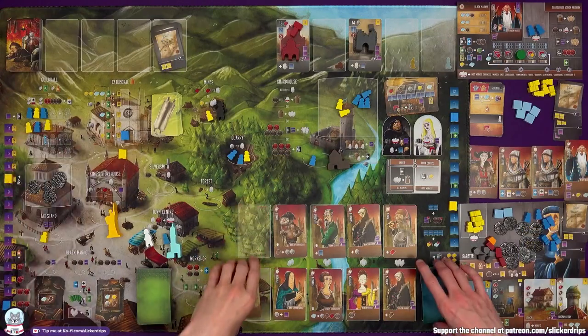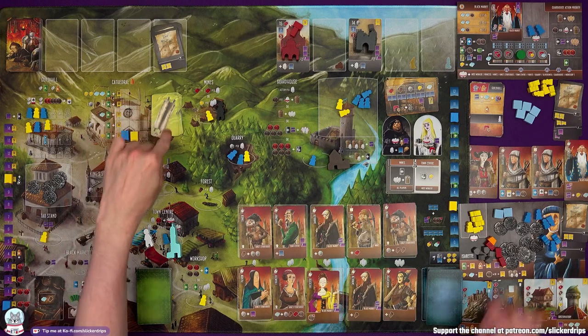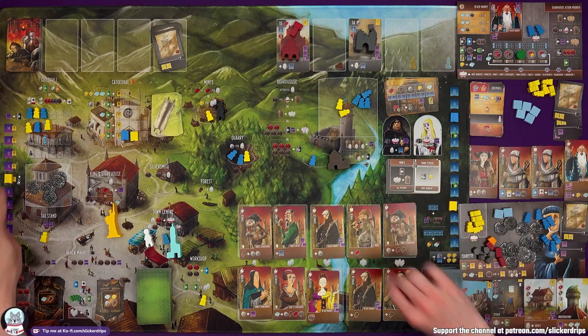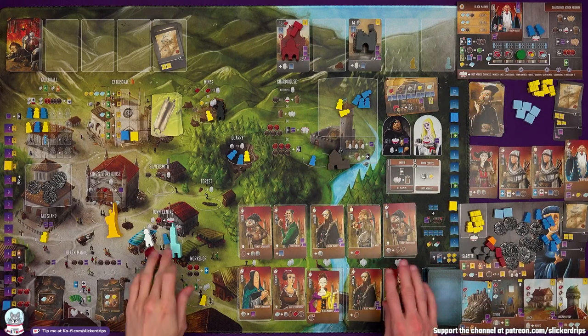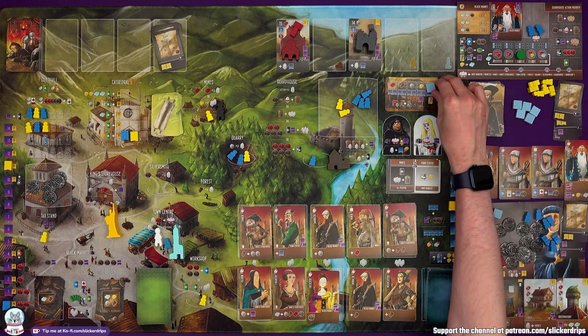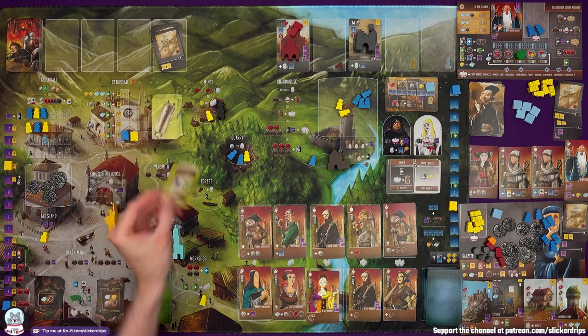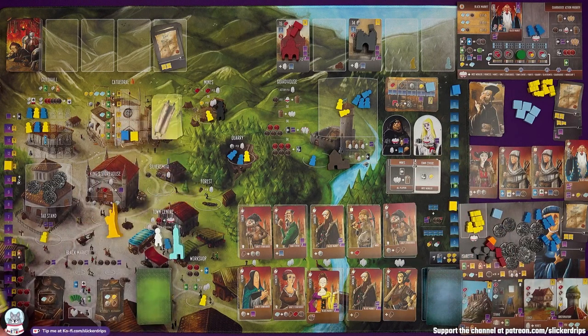They go there, lose two apprentices, move up on the cathedral track and would get a reward, but instead they get a virtue. Oh, I could have contributed when I went to the town centre as well — I'm going to say marble. I would have had one. And I get two influence and a reward card, which would be one virtue. I was hoping for two virtue or more. And a building card — I am actually at my limit of building cards.